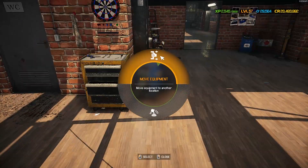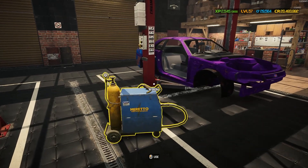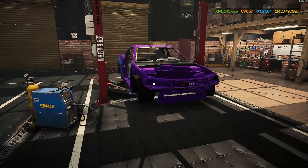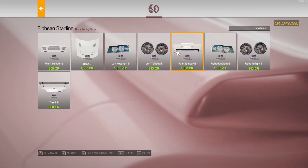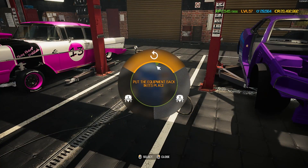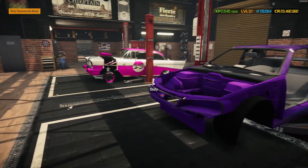Let's go grab the welder and get this frame sorted out. I paid over fifty thousand for this and it was just under fifty percent condition. I'll quickly check the body workstation — the Ribson Starline has very nice, simple main parts, but there's also body tuning available for alternative parts like a different front bumper or a trunk with a big spoiler. We're using all of those parts on the vehicle anyway, so I just need to get everything repaired and back on before heading to the paint shop.